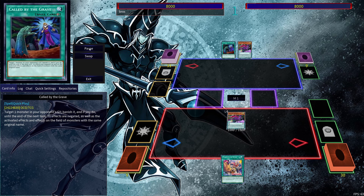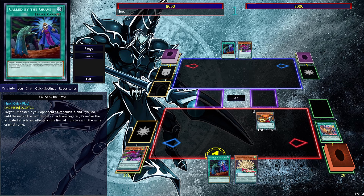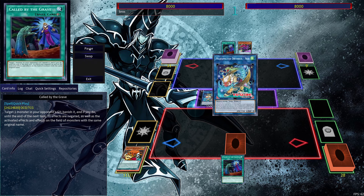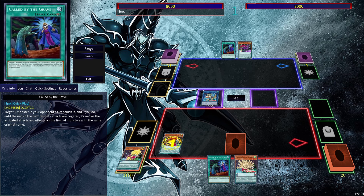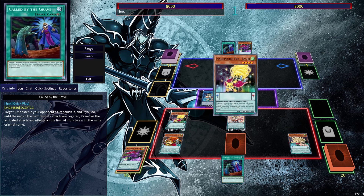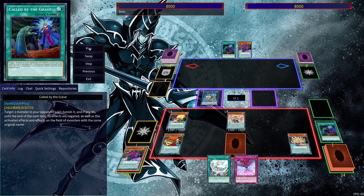The next combo uses Yada and a card to discard. We normal summon Yada, use the effect to search out Magic Specter Wind, get Bunbuku, then go into the combos I showed before. You can see how the deck has more consistency to go into this line you can rely on. We set our pendulum scales then bring out QB.